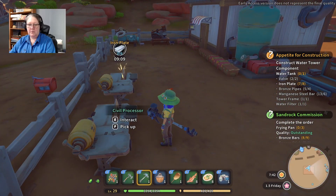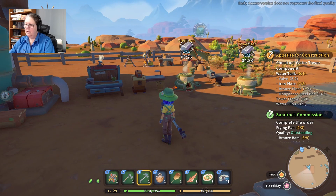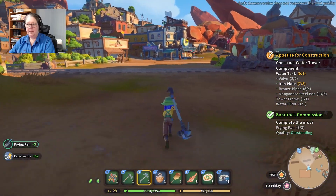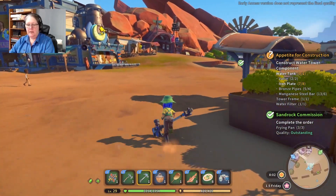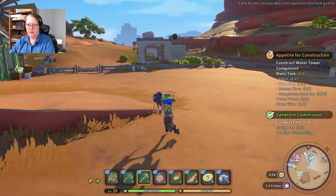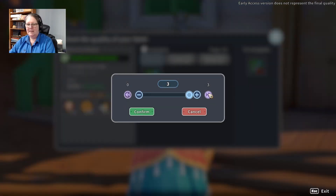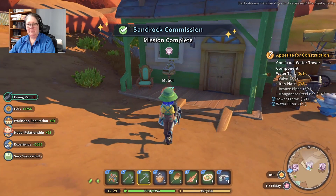I'm just waiting for my iron plate. I need one more piece. Frying pan — let's go and see how these have gone, maybe we can deliver these while we're waiting. That lady likes her cooking — maybe we can share more recipes too. Why do I have a blue circle over there? I'll go investigate. Hey Mabel! Got your commission — there you go, this'll do nicely. You're welcome, take it easy.